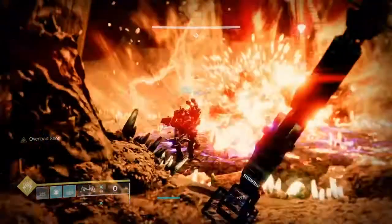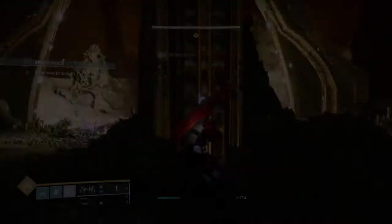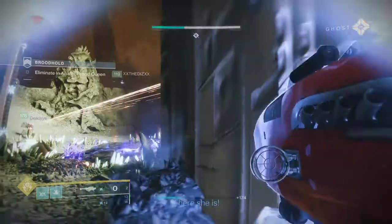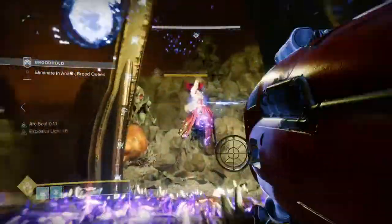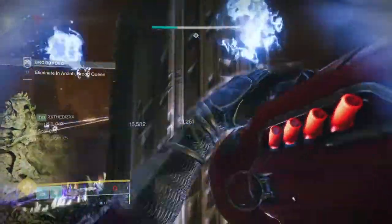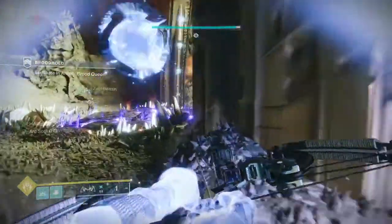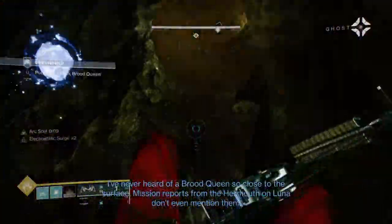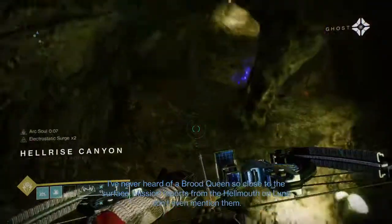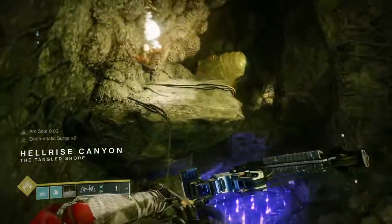I also paired this with Seeking Wells — elemental wells you create will move across the ground toward you and nearby players. This adds extra utility especially for end game content like grandmasters, so I don't have to run out and potentially die to pick up my wells. This way you don't have to put yourself in danger to get the wells that feed your build, and you can't miss them.